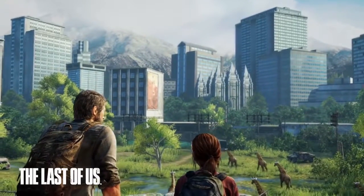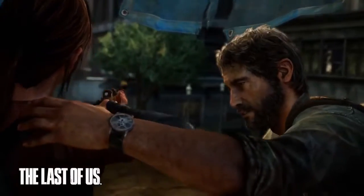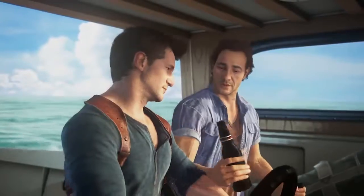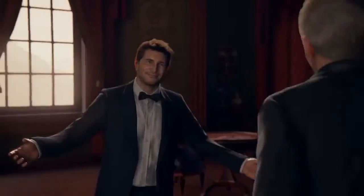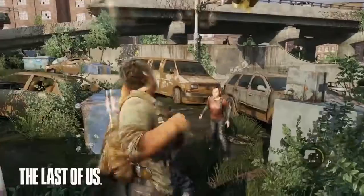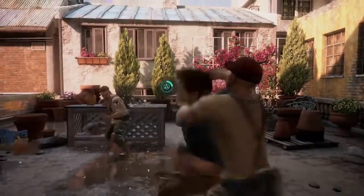Naughty Dog learned a lot from their previous project, so expect a lot of knowledge from The Last of Us in Uncharted 4. In Uncharted 4 we get back into the action because of our brother, but we will also fight alongside Sully. The teamwork is really inspired by The Last of Us, where in that best PS3 game Ellie really felt like a realistic companion — the other characters in Uncharted 4 will be like that as well.